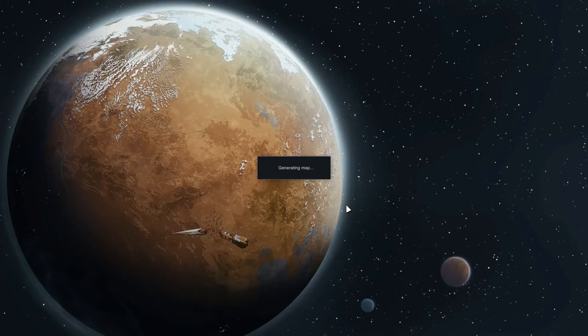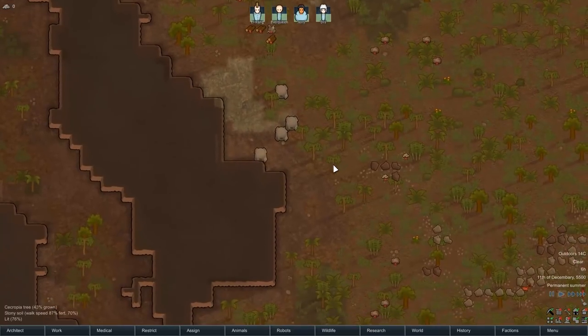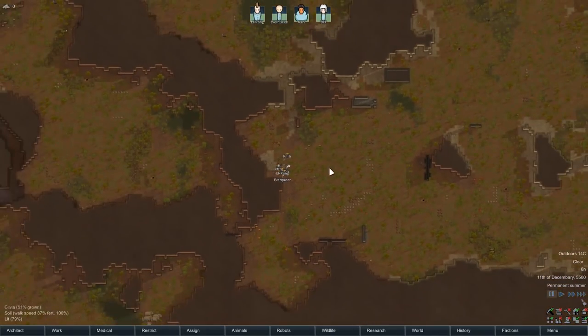Let's actually start the game. The four of you awake in your cryptosleep sarcophagi to the sound of sirens and ripping metal. You barely get to the escape pods before your ship is torn apart, and sometime later you land on this unknown RimWorld. And here they are — Elrang, Everqueen, Jerry King, and the Eternal President Diz Waltney. They have landed on the RimWorld. This is their new home.